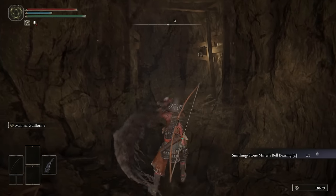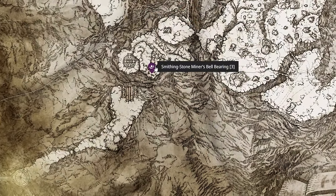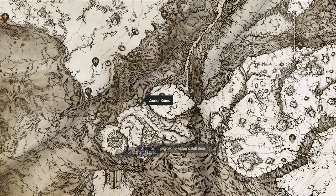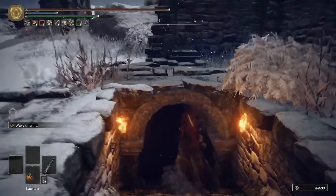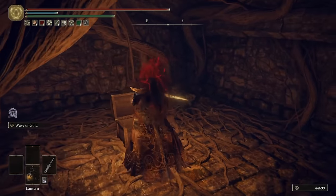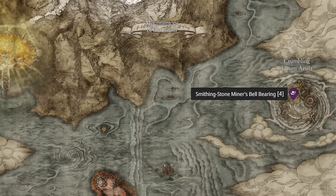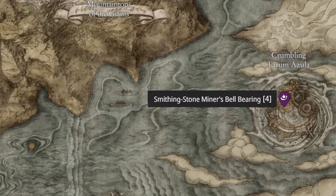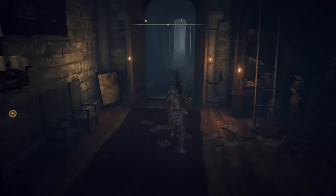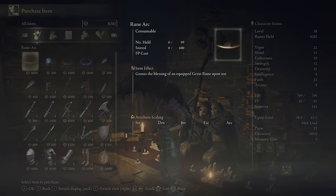Next up is the Smithing Stone bell bearing 3. This one is very simple but way later on in the game. You can only get here once you have access to the Grand Lift of Rold after completing Leyndell the royal capital. From the Zamor Ruins Site of Grace, which is the first one you'll come across in the Mountaintops of the Giants, just head southeast into the ruins. It's in the chest in an underground room. Finally, Smithing Stone bell bearing 4 is along the critical path - you cannot miss it. It's a reward for defeating the Godskin Duo. With them fought, you can now get every single weapon to plus 24, and we'll discuss the Ancient Dragonsmithing Stones later so you can max out at plus 25.